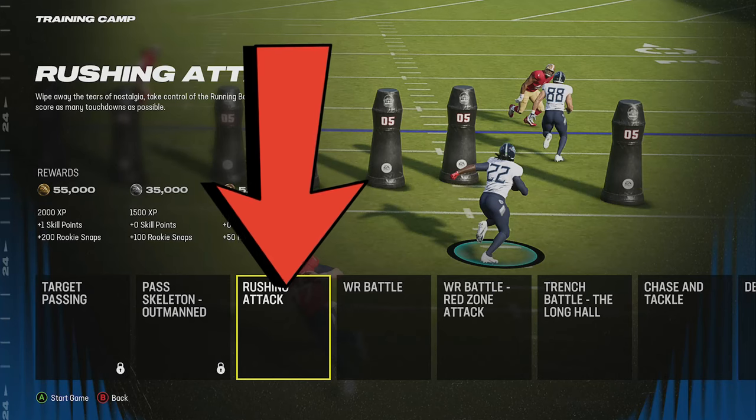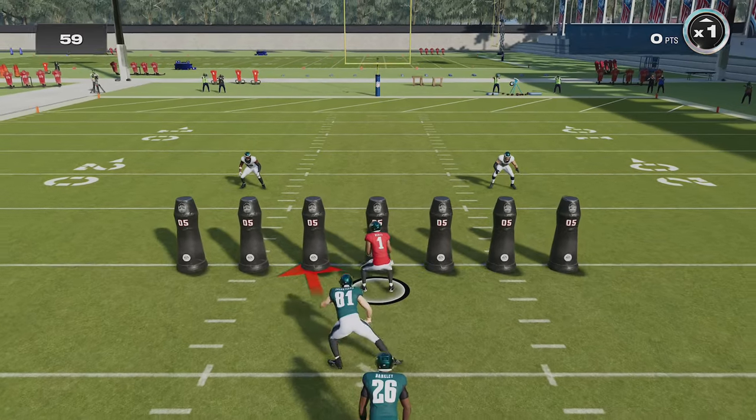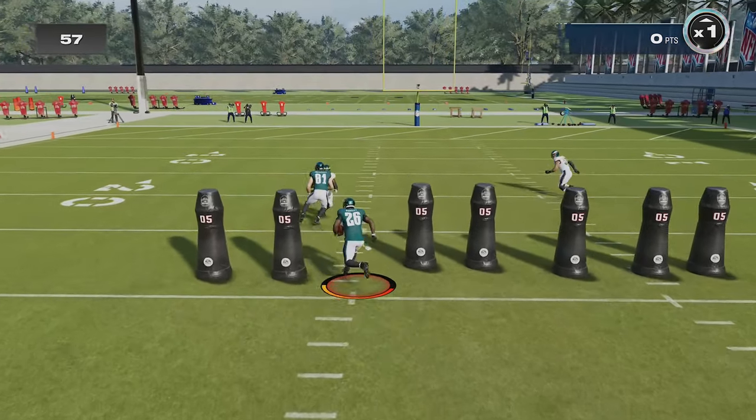Rushing attack is probably one of the easiest to do as you really only need to follow your block and sprint away from the other defender most of the time, but the margin for error is pretty small — you have to essentially score every single time to reach the goal for gold. There are really only several variations of runs that can come up, and the majority of them require you just to run a certain pattern with the running back. For straightforward looks like this, just follow the blocker then sprint outside.